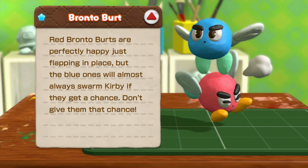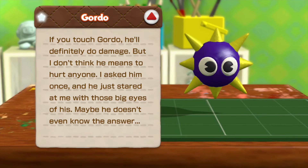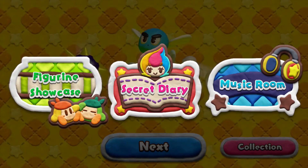Bronto Burt, okay. Gordo — yo, I was right, it is a Gordo! He doesn't even know the answer. And then Carpa, okay. These are all original enemies, I think, so that's pretty neat.